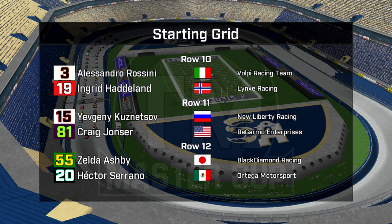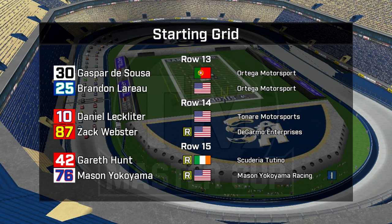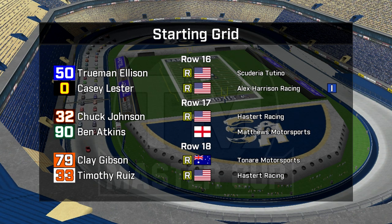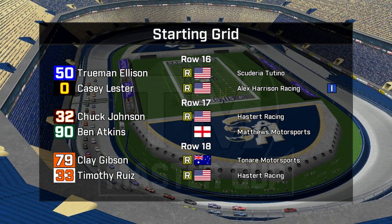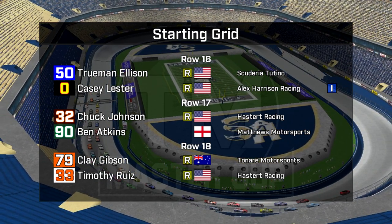Zelda Ashby and Hector Serrano — Serrano got a big applause in driver introductions. Going back to row 13: DeSouza, the second promoter's option, and Brandon LaRoe, the third Ortega car. Lecklider and Webster is actually the third fastest rookie in the field. Excellent effort by Gareth Hunt and Mason Yokoyama as the first of the Independence Trophy cars — the Texan in front of home crowd here. Truman Ellison in row 16 along with another Independence Trophy car, Casey Lester. Chuck Johnson in car 32 and Ben Atkins in car 90 had a misfire in qualifying but didn't go for another time.